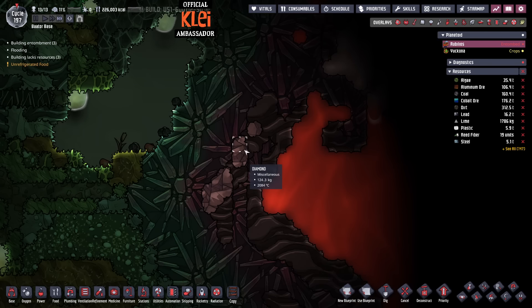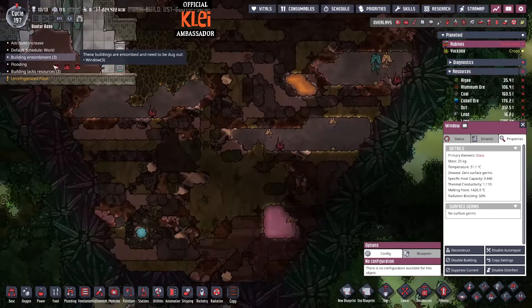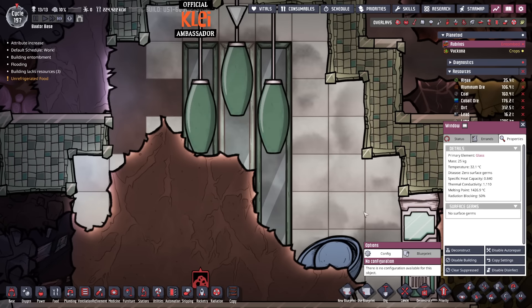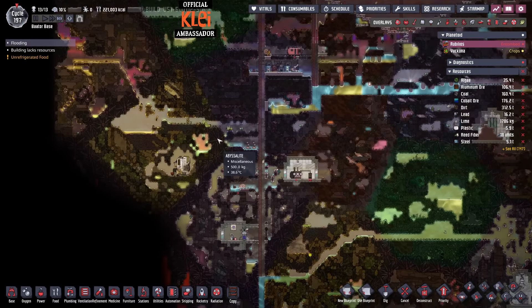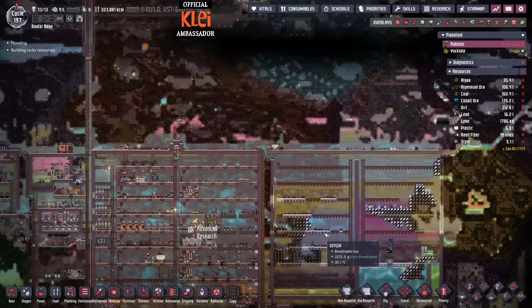Some diamond too — not a lot of diamonds to be honest. I think on the base map it's usually a lot more than that. I've got suppress notifications on there — we don't need to know they're buried. That's entirely irrelevant. Also, this is flooded — okay, we can dig that up.